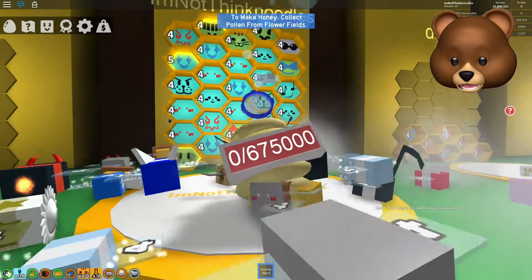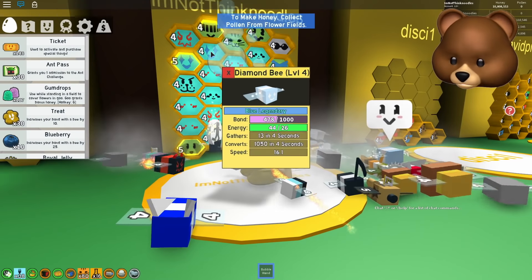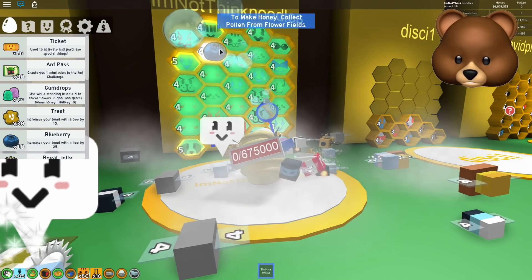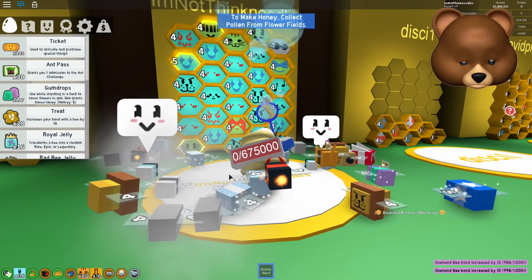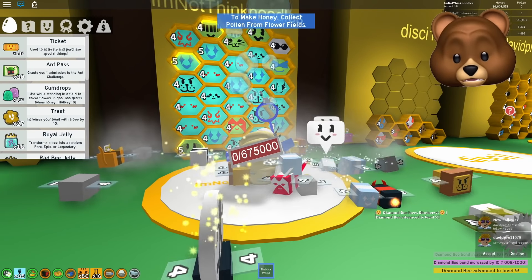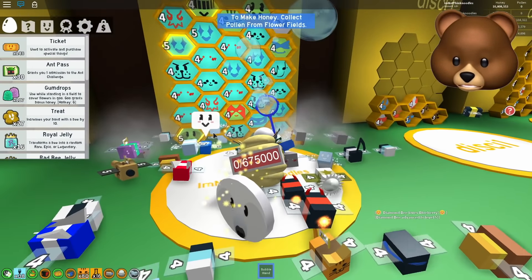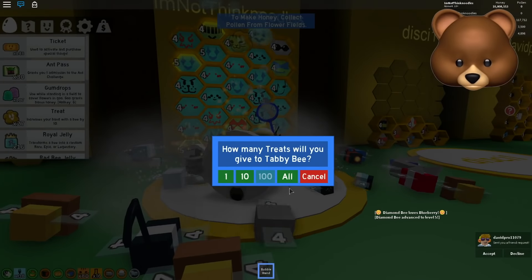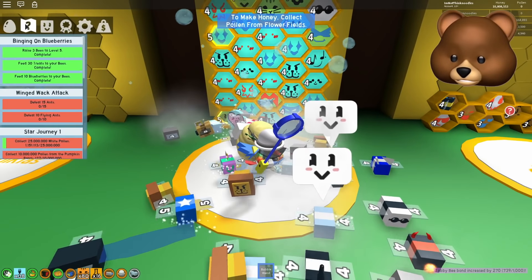We've got to feed 30 treats and 10 blueberries to my bees. I'm going to go with another Diamond Bee to boost my blue pollen. This Diamond Bee is at 478 bond — if I give 10 blueberries it'll reach 978. Diamond Bee loves blueberry — yes, I know it does. I think we've done this quest.